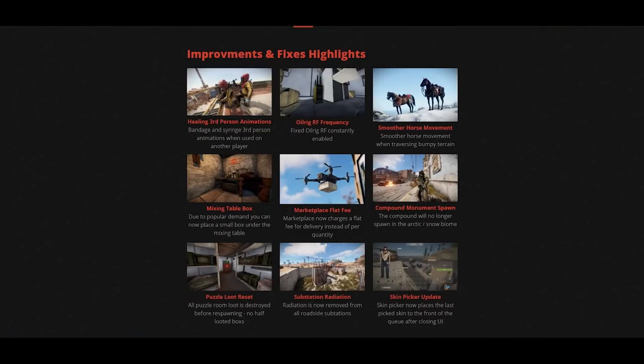In addition to that, Rust has made a handy little section on the blog called the improvement and fixes highlight. These are things that are kind of hard to show in game. The healing third person animations are back now, so you can actually see someone pull out the syringe and med someone, or pull out a bandage and so forth.